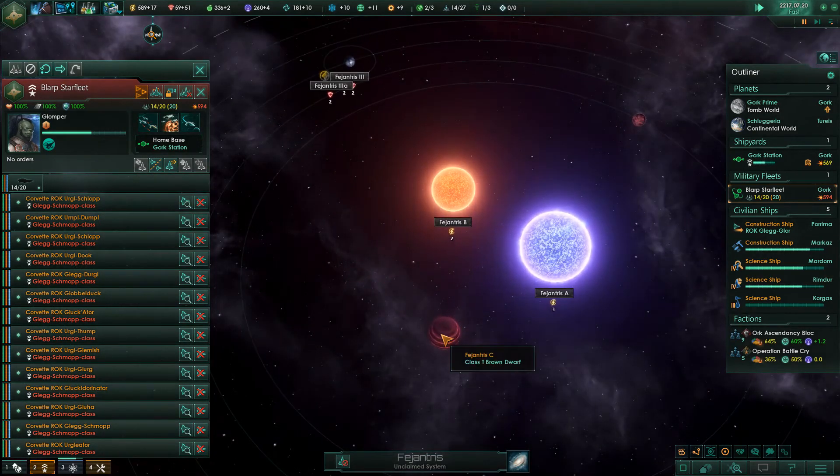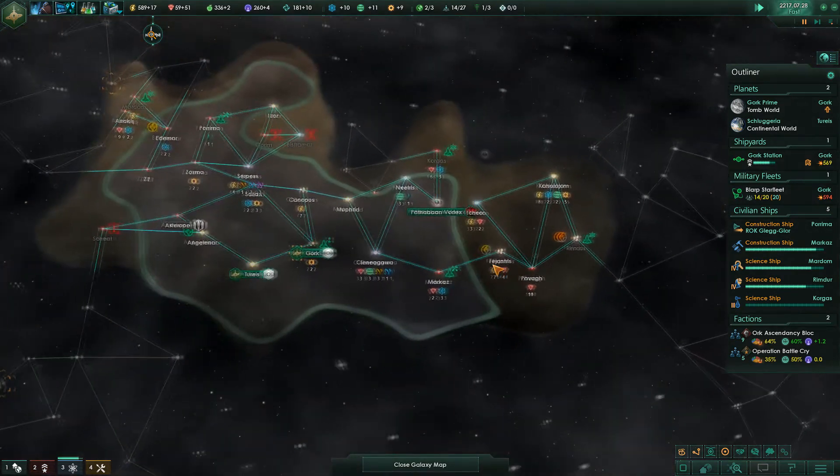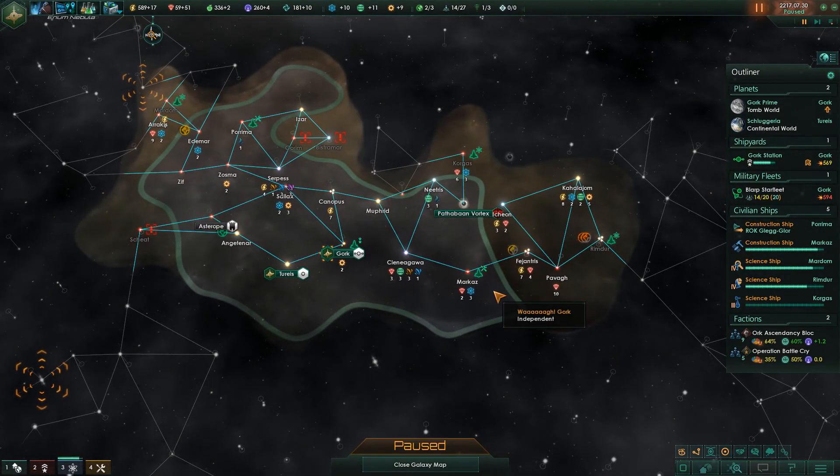This is a trinary system with a brown dwarf — space pirates, how fun. And unfortunately, that was the end of the episode.